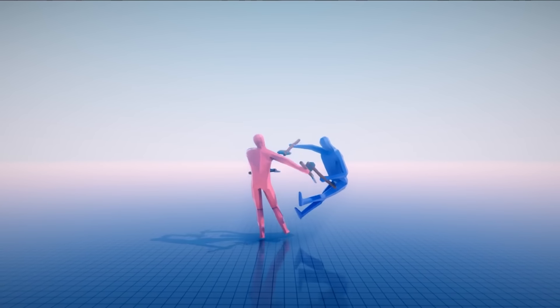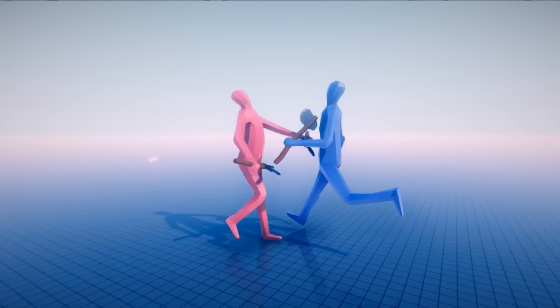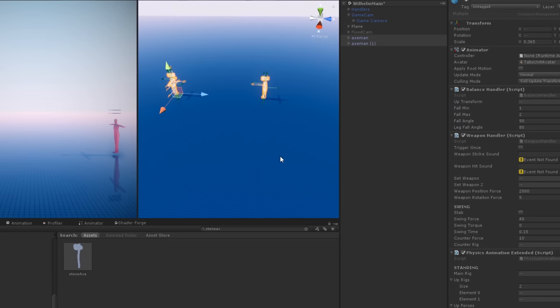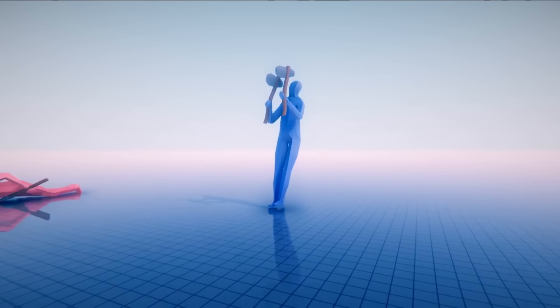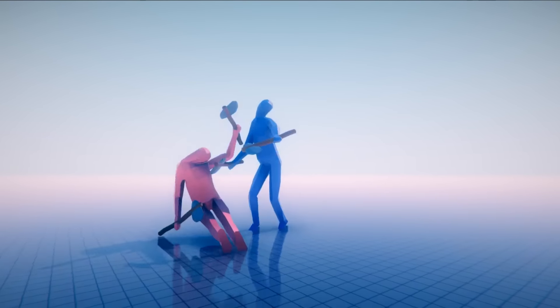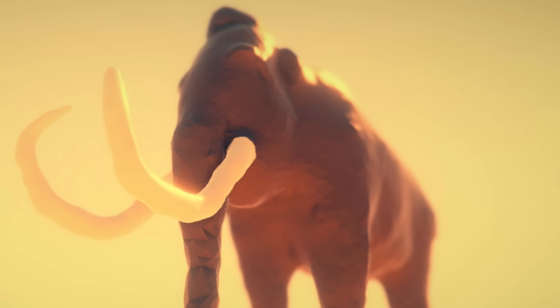Welcome back to TABS - Totally Accurate Battle Simulator. This game is only going to get better. New physics are on the way, including an Axe Master from the Stone Age faction. Cavemen are coming to the game. And right along with the Axe Master comes something unique - the first of its kind to grace the game. Something that will absolutely destroy massive amounts of units: the Mammoth.